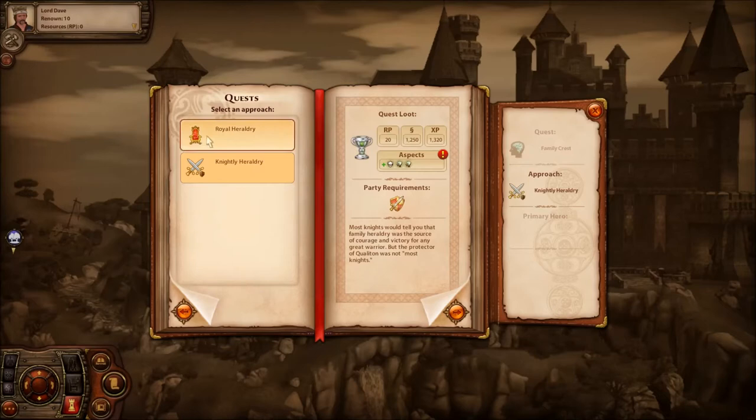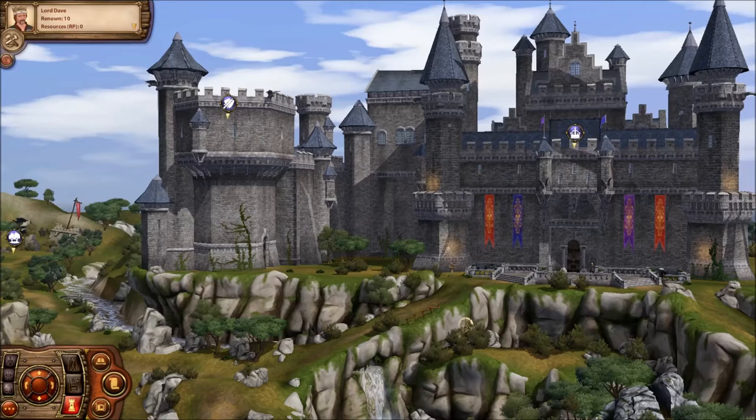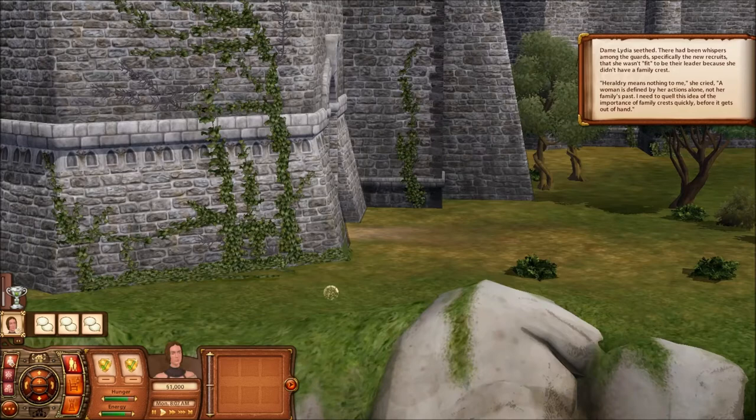Maybe she can have a genie. No. Family crest? Ah, there we go. Most knights would tell you that family heraldry was the source of courage and victory for any great warrior, but the protector of Quilleton — I guess that's what our city, or rather kingdom, was called, I forgot — was not most knights. Let's do it. A coat of arms told the story of one's lineage, representing the achievements of generations. But what happened when a hero had no knowledge of their own heraldry? So our quest is to find our heraldry, and I'm going to get really sick of saying that word.